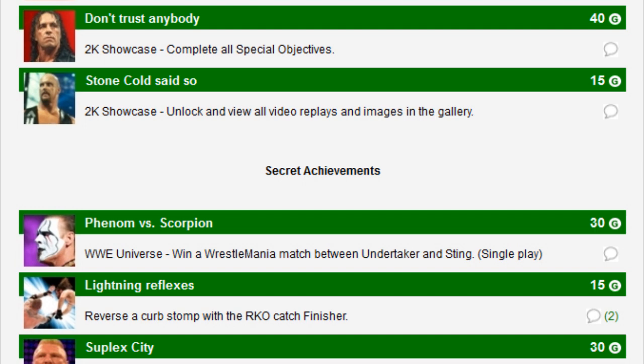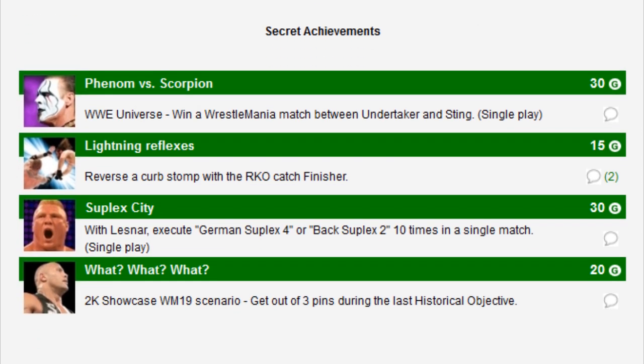We've also got four secret achievements. The first is kind of a fantasy match — The Phenom versus the Scorpion — in WWE Universe, win a WrestleMania match between the Undertaker and Sting. It doesn't actually say who you have to use to win it, so it's just your personal preference. It'll be awesome to see if they actually go ahead and plan that match — I had a poll and Undertaker absolutely dominated it, so if Sting does return for one more match, that has got to be it.